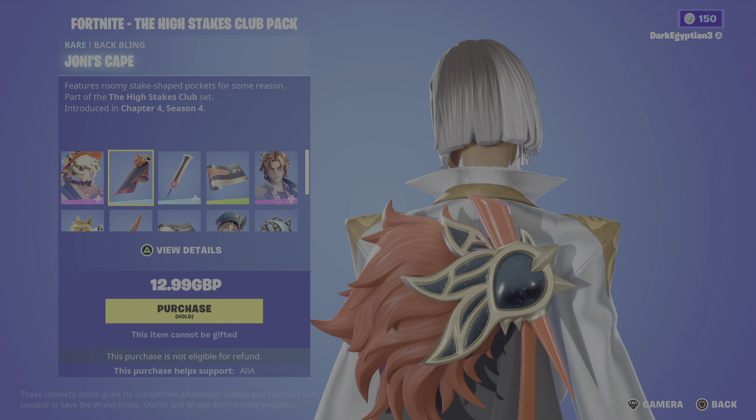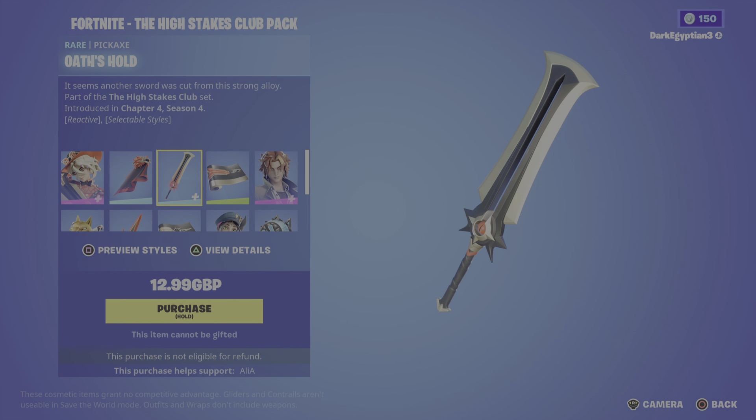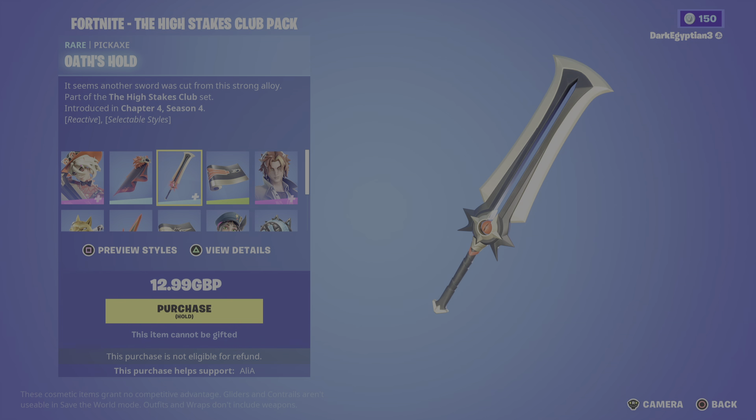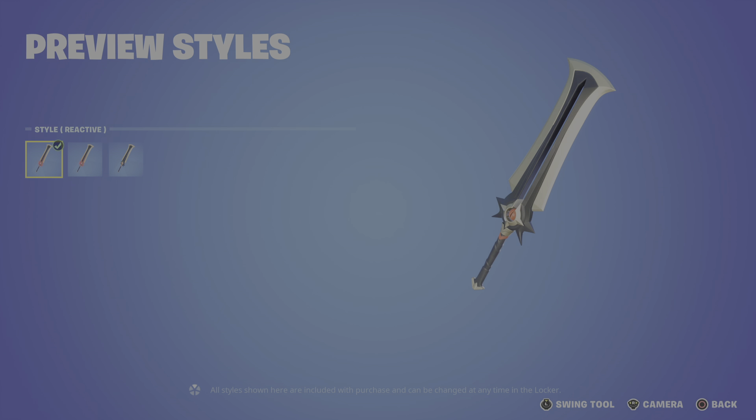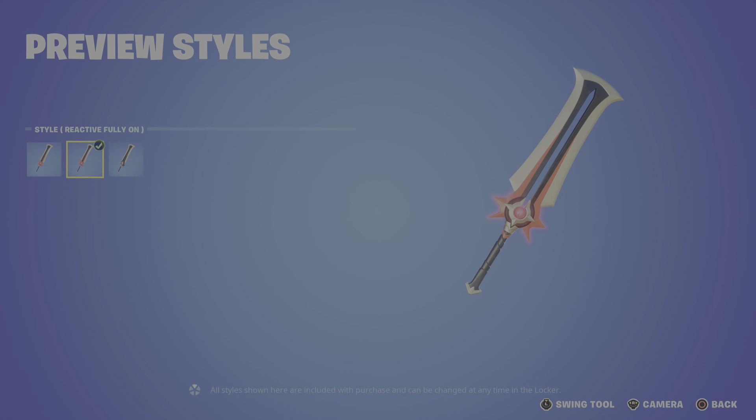Moving up to the harvesting tool, we have the Oath Hold — 'Forged from strong alloy.' As you guys can see, we've got some reactive styles. When you swing the harvesting tool you get a bit of a glow, and it builds up to more of a glow. If you switch to the alternate fully-glowed style, this is what it looks like — pretty much what you get after swinging it about four or five times.